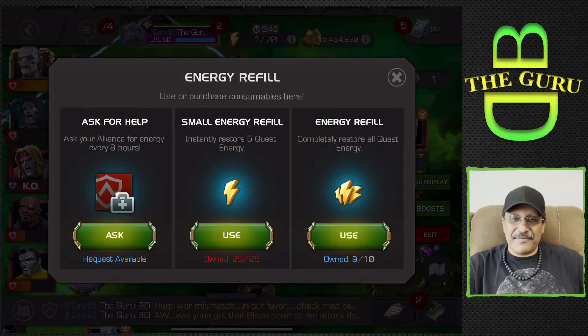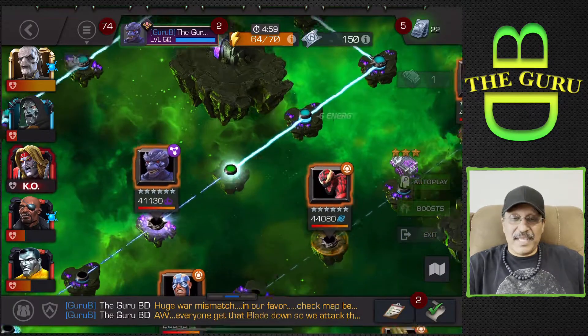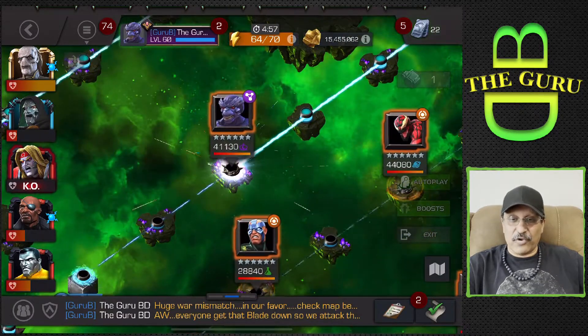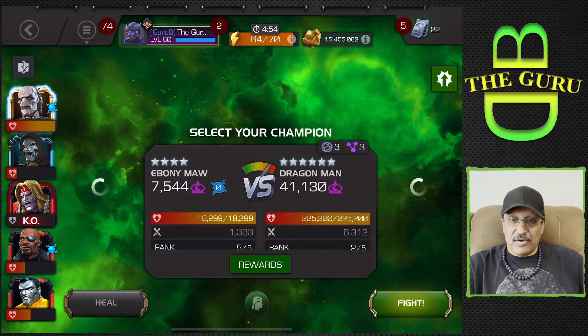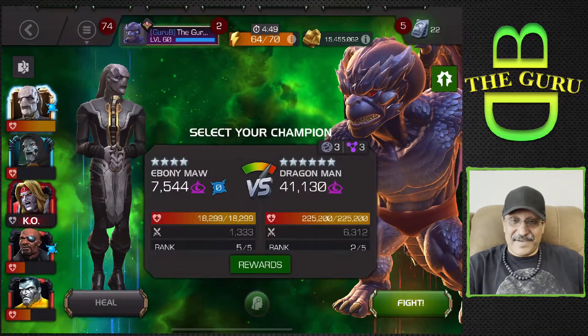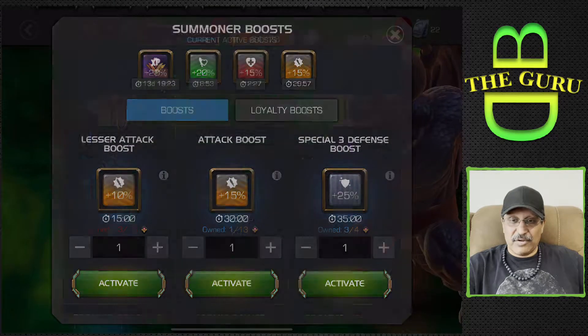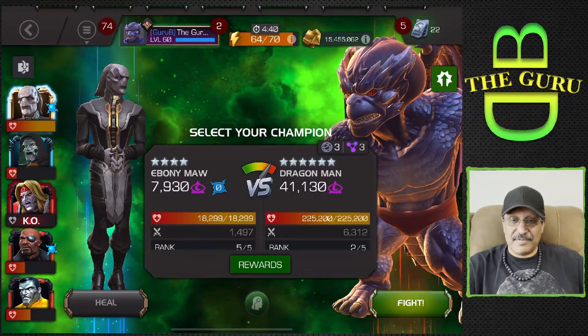One more fight before the final — and we've got a treat in store for you. Dragon Man — one of my favorite champions. He is a nuisance to fight against. I'm just checking to make sure I have the boost active; I don't want to go into the final fight without some boost active. And we are going to bring in Colossus — he is incinerate immune, so he should be very good against Dragon Man and those flames.